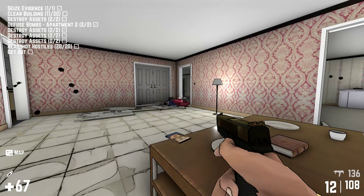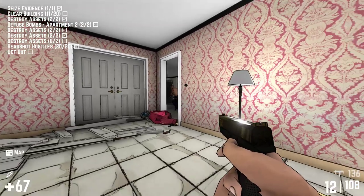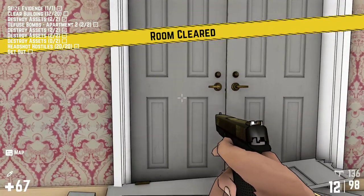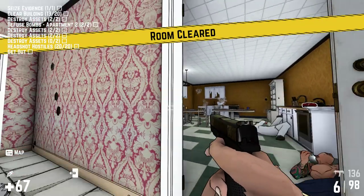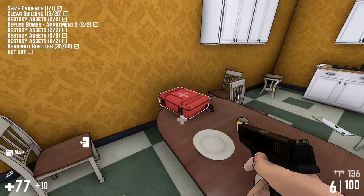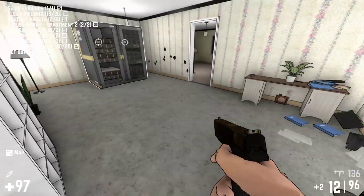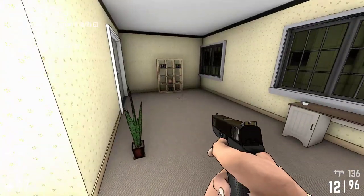Destroy assets, destroy bad guys too. There's one more guy in there. Room cleared. There's our much-needed health right there — take that health. We've got that other room cleared. There are our assets in the other room. You know what's going to happen as soon as we clear those assets — all the bad guys are going to come in from who knows where and they're going to find a way to come and get us.